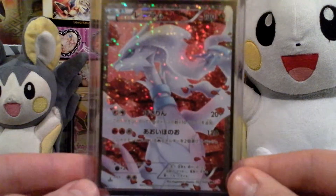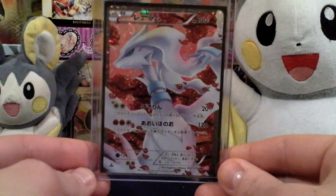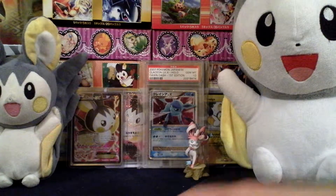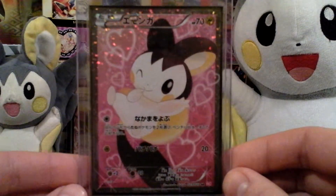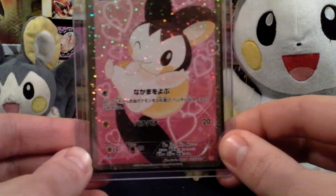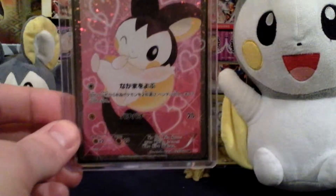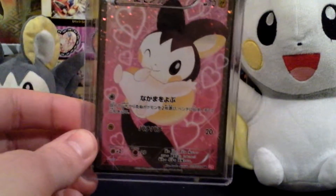Here we have the Reshiram Full Art — all these are First Edition, as I've already said, which is lovely. This is the Emolga Full Art, which I also have three of. I'm still yet to get this card in English. I did give one of these away as a free card giveaway to Shiny Hunter Zack, because he needed it for his set — which was quite a lot for me, because why would I give away a Full Art Emolga? That's what most people said to me.